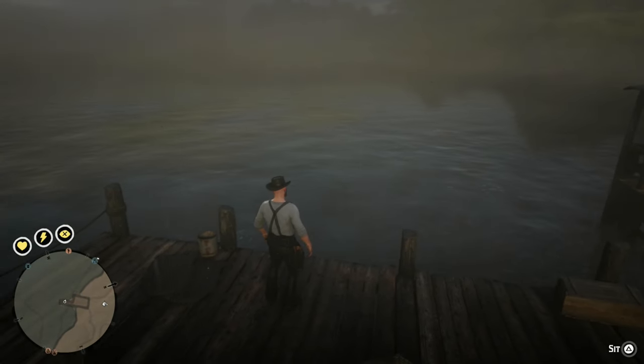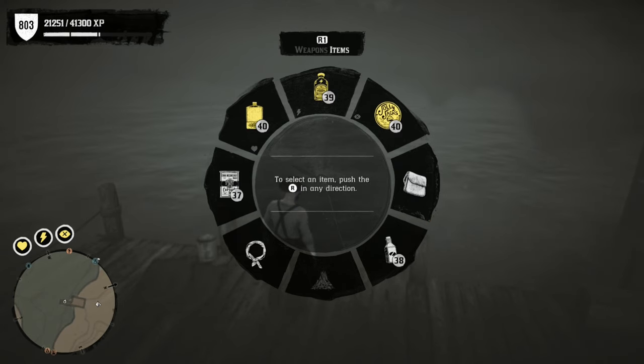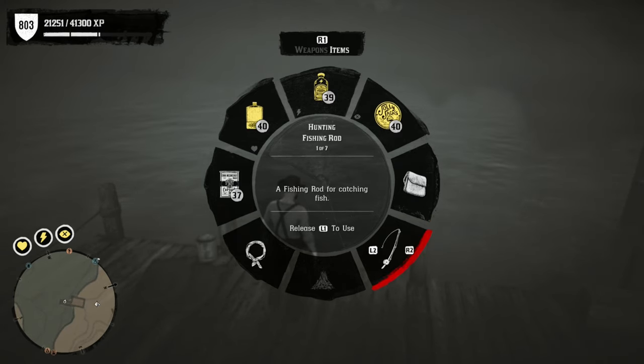Take out your fishing rod by opening your weapon wheel, then move to your item wheel and select the fishing rod. If you don't see the fishing rod in your item wheel, you'll need to buy one from the catalog.